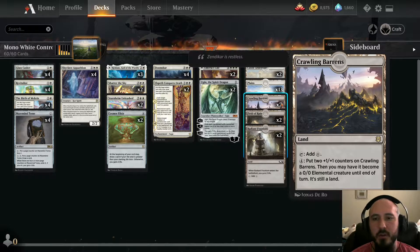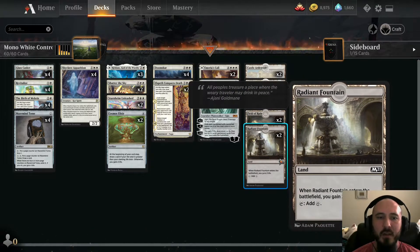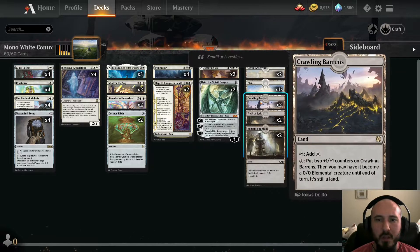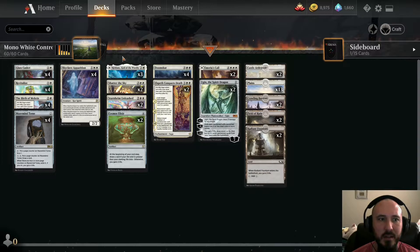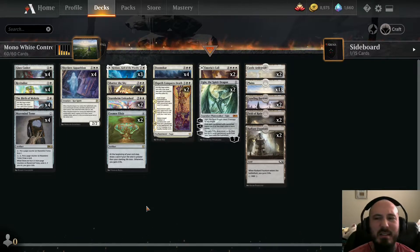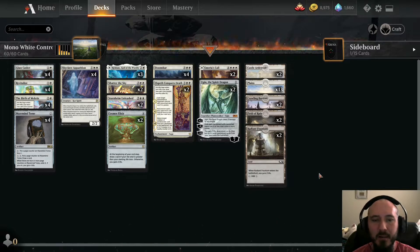Thirteen Plains with my favorite Kaldheim art. Two Crawling Barons as another finisher. Two Field of Ruin for destroying Faceless Havens or special lands. Two Radiant Fountains for extra life to help Cosmos Elixir start drawing cards. Win cons include: Crawling Barons, Ugin, Amiria's Call, Starnheim Unleashed, beating down with Redane and Skyclaves, and Arden Veil tokens. But mostly the win con is controlling them out — aggro decks that start top-decking just concede.